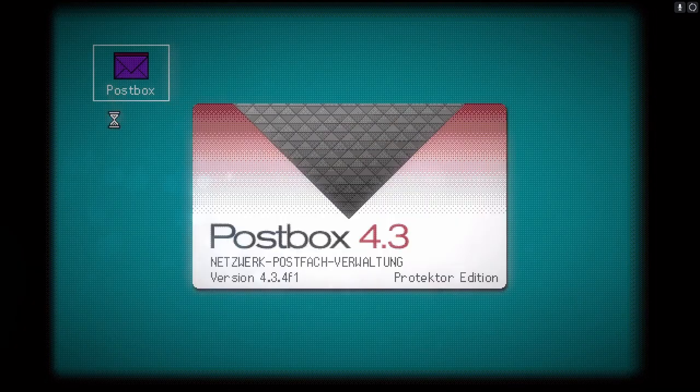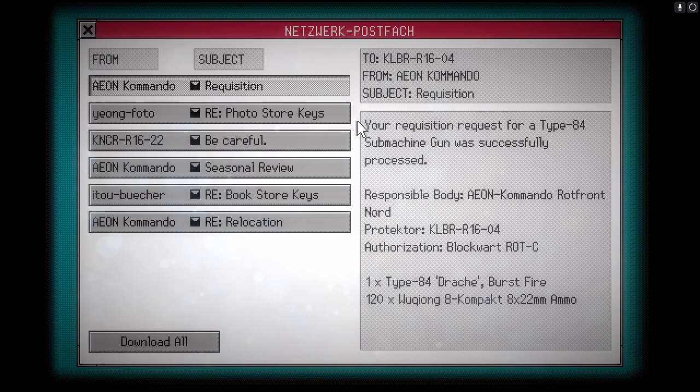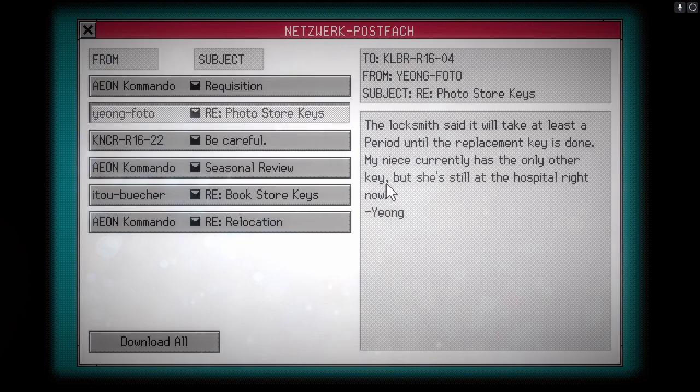Let's have a little look in the post box. So: 'Your requisition for a type 84 submachine gun was successfully processed. Responsible body A on command Rot Fort Nord. One type 84 Drac, burst fire, 120 rounds.' So they authorized one submachine gun with 120 rounds of ammo. It's a shame that we don't have the 120 rounds.